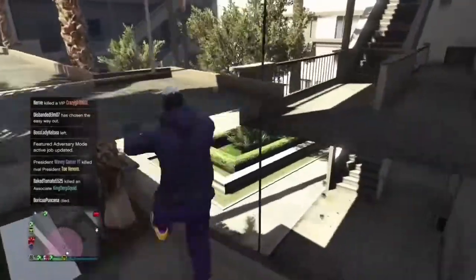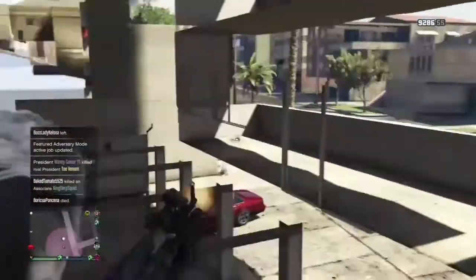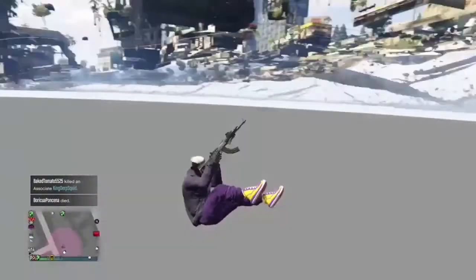For the first wall breach, come over to this location and park the car where you see I have it parked. This wall breach is really dope. To get out of here, what you have to do is run right there and you will fall out of the map.